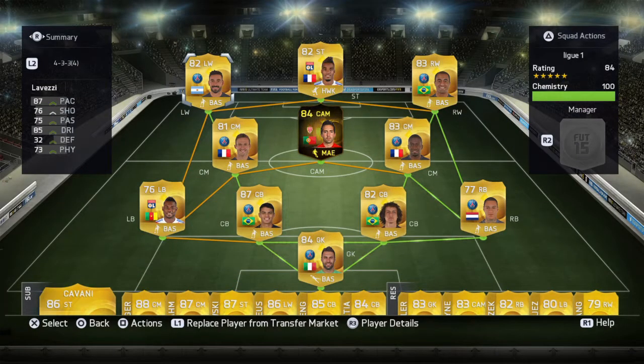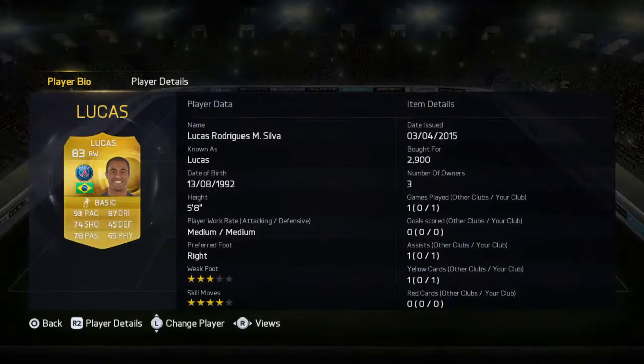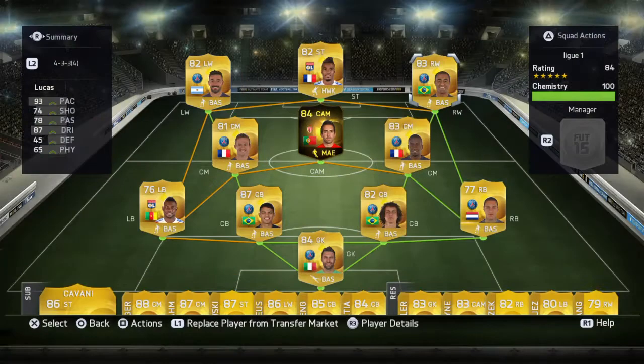Left wing: Ezekiel — 87 pace, 76 shooting, 75 passing, 85 dribbling, four-star weak foot, four-star skill moves. Right wing: the Brazilian Lucas with 93 pace and 87 dribbling. Does he have that four-star skill moves? Yes, he does have that four-star skill moves. So we got a skillful and pacey strike force.